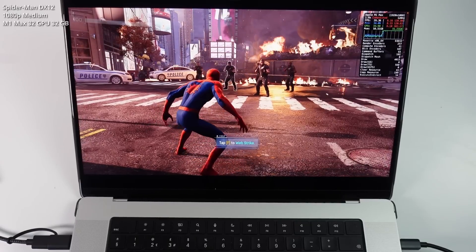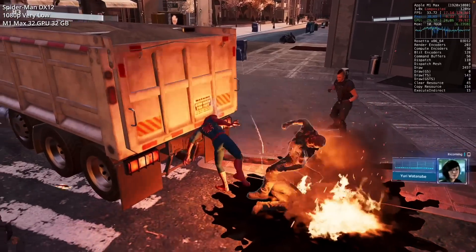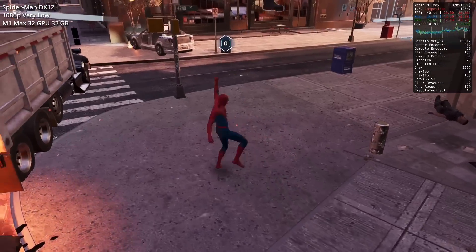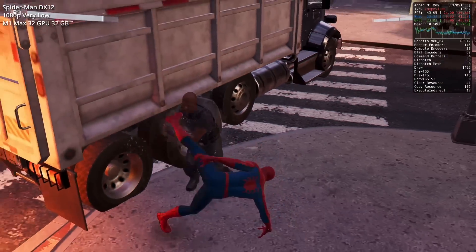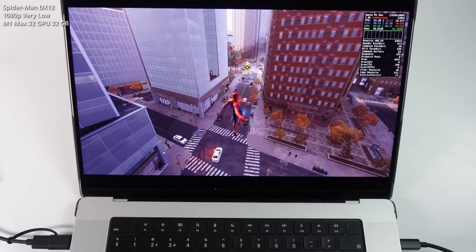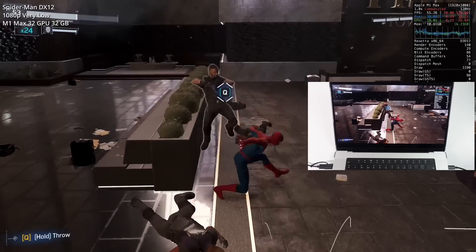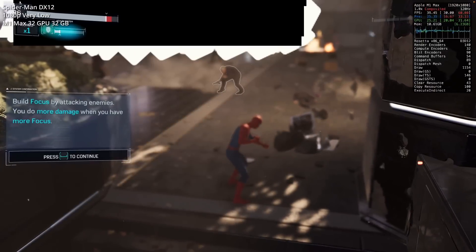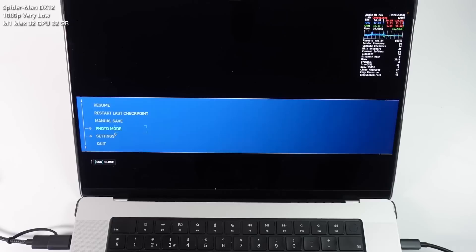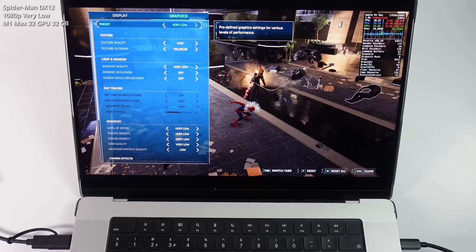During combat we're dropping into the 15 to 20 fps mark. After tweaking to very low settings at 1080p, we're getting around 30 to 40 fps, but the frame pacing is still not great so combat doesn't feel good. The swinging can judder down to 18 to 20 fps. In interior areas the frame rate can hit 50 to 60 fps, but I started noticing weird black artifacts covering the entire screen, making it unplayable. You can fix this by going into the graphics settings menu and changing the preset to reload the game.